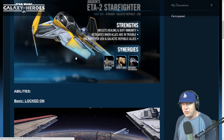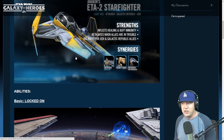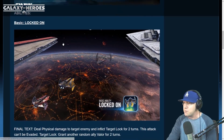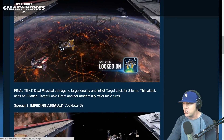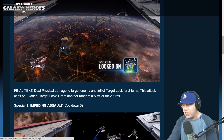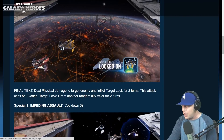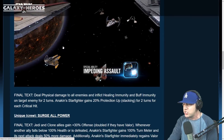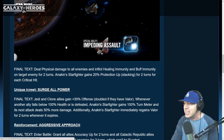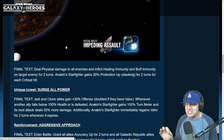For a long time it's been Tarkin, Thrawn, and sometimes Ackbar, but I can't remember the last time I came across a Mace Endurance capital ship in my arena shard. Abilities — basic: Locked On. Deal physical damage to target enemy and inflict Target Lock for two turns. This attack can't be evaded. Target Lock grants another random ally Valor for two turns — that's gonna drastically help out Mace with the Endurance as the capital ship. Impeding Assault has a cooldown of three turns. Deal physical damage to all enemies and inflict healing and buff immunity on target enemy for two turns. This sounds like a perfect counter to Houndstooth.